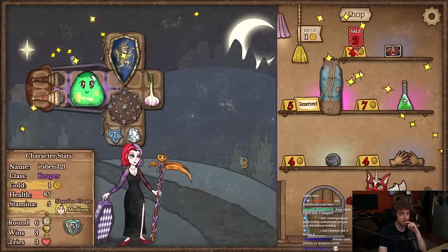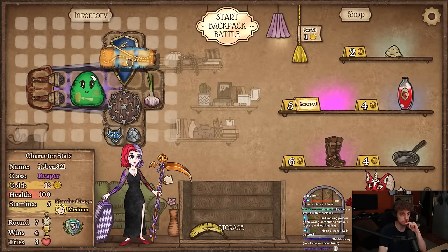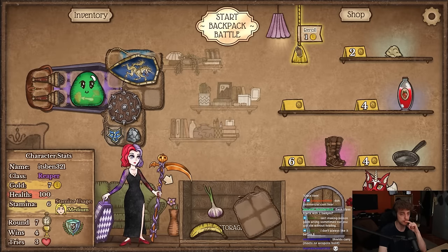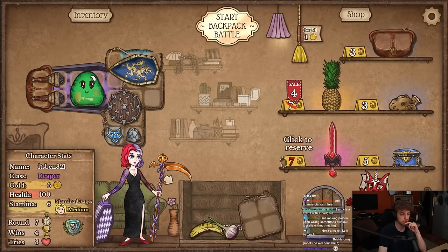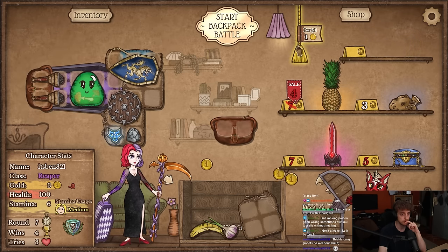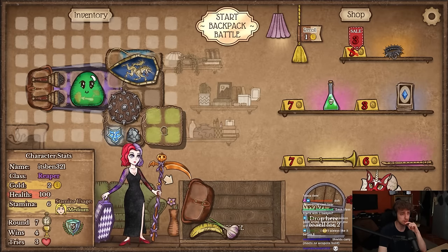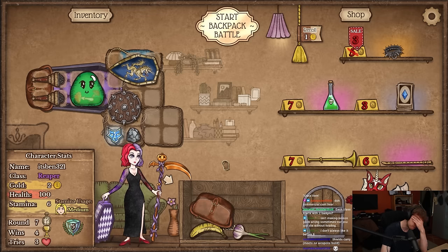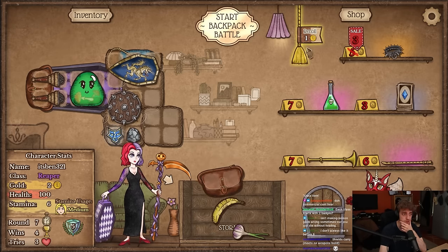Okay get this. We're rolling for hammer. Hungry — no more space technically. Color on sale — I mean it's better than stone. It's around round seven already. I still don't have hammer or whip.